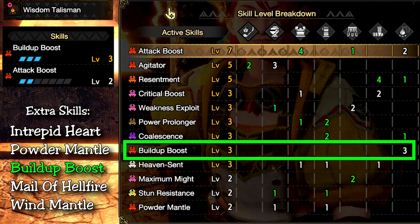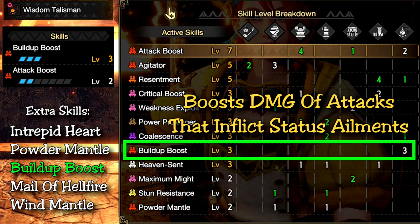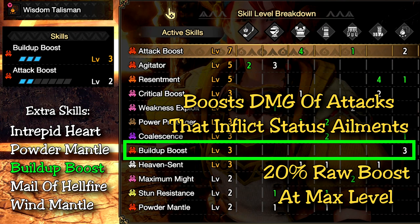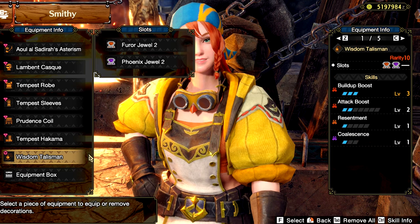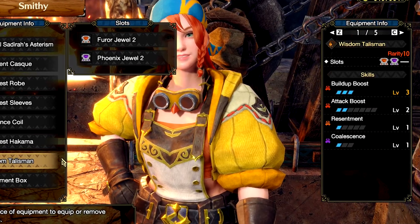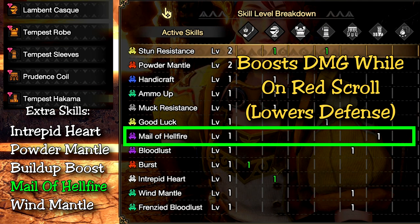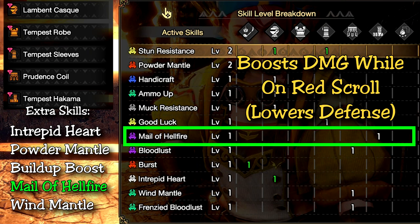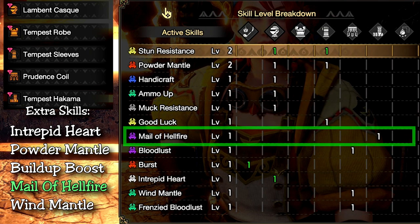Build-Up Boost increases your damage when you land an attack that inflicts a status on the monster. This works decently well with the Lucid Nargacuga Blade — even if it has low poison, each hit that tries to inflict poison immediately gets a 20% boost in damage. It's another skill you'll want to roll or use a charm for since it doesn't have a jewel. My charm has Build-Up Boost max and Attack Boost 2 with two level two slots — absolutely insane. The next choreocrafted skill is Mail of Hellfire on the legs — one of my favorite skills since it's basically a passive damage boost. Just being on the red scroll gives an extra plus 15 attack, which is honestly good enough — extra damage at the expense of a little defense, and that's okay with this aerial playstyle thanks to Heaven Sent and Intrepid Heart.